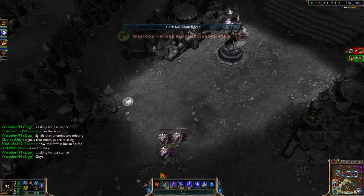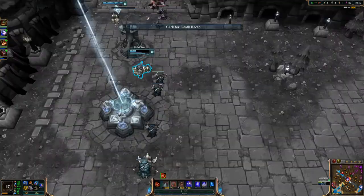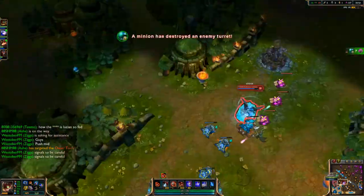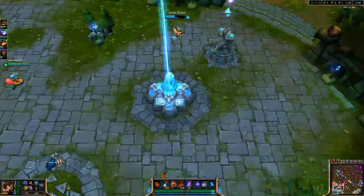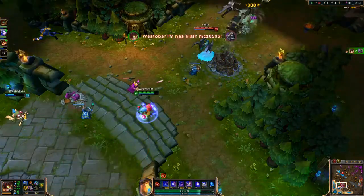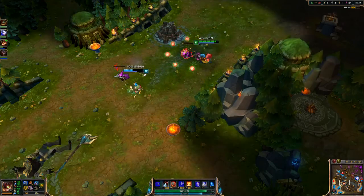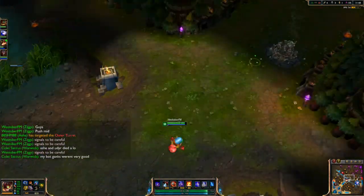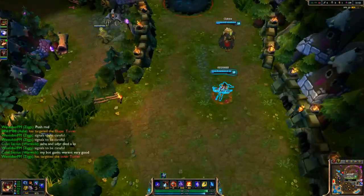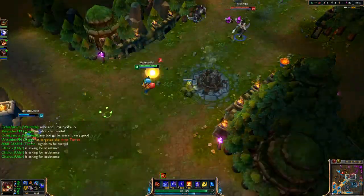We're trying to push mid. Lucian and Nasus are pushing top, Morgana's mid, and Warwick's doing some damage to Lucian but he's healing too fast with lifesteal and potions. They're going mid — they took our second tier tower. I go in and get Nasus with a Q. Me and Teemo push the wave and they are gone. Lucian tries to go in — I don't know if he was warding or not — but he takes a Teemo shroom. We try to push mid tower but we don't get it on this push because they're all here.